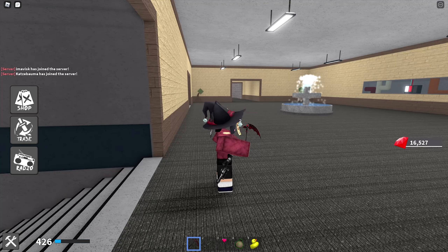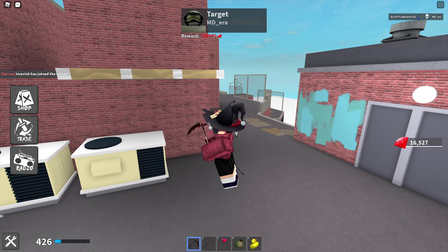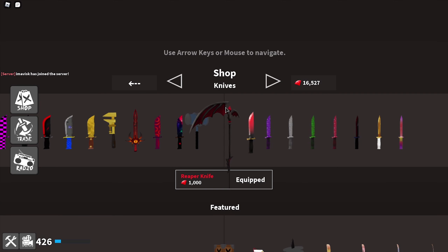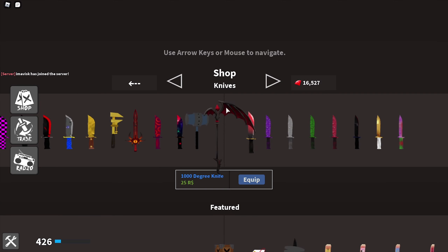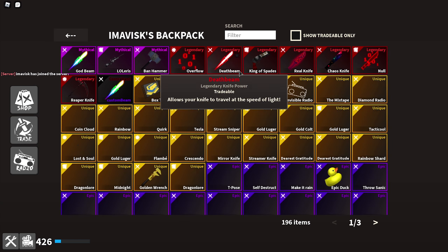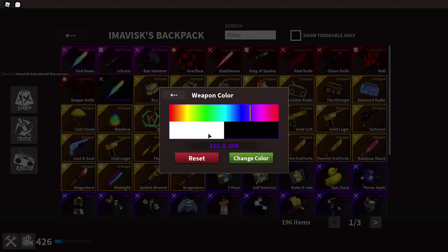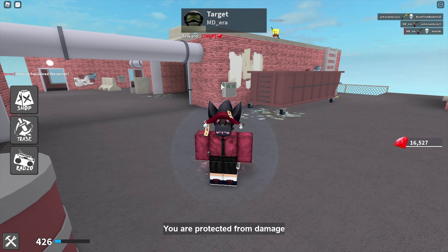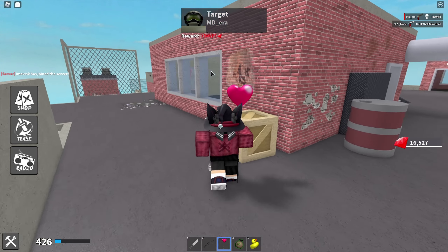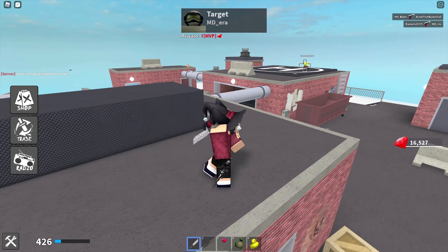We joined a public server now. Let's equip Custom Beam and a nice knife — we're going to go with the Diamond Shard knife and use a white Custom Beam color, so they match. I always try to kind of match and mix the abilities with the knives; I think that's a cool thing to do.